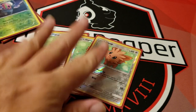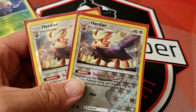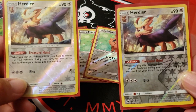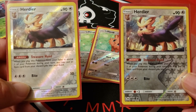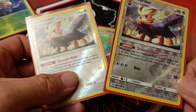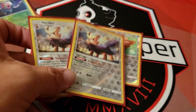The Stoutland line: you're going to play 3 Lillipup. A lot of people say that's the wrong Lillipup, but I don't think it really matters that much — you're not going to do anything with it, and it's 60 HP. Two Herdier — these are from Sun and Moon and they are amazing. They have the ability Treasure Hunt: when you evolve from your hand to Herdier from Lillipup, you can search your discard for an item and put it in your hand. So you get back Burst Seekers, Level Balls, Ultra Balls — all kinds of stuff, especially the Dowsing Machine. It's fantastic to get back. Treasure Hunt is great.